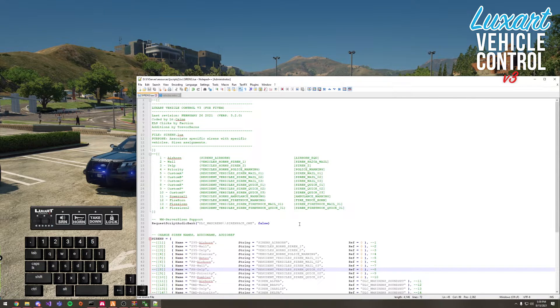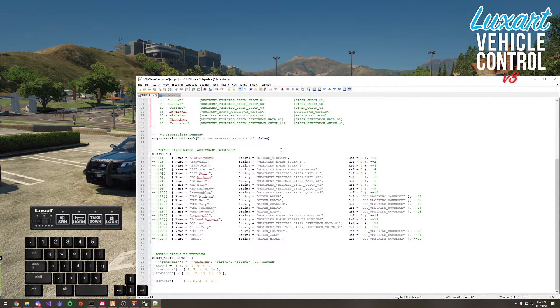The biggest feature is the expansion of the number of siren tones available. Similar to Siren Mastery, it enables additional siren tones used for sheriff, FIB, highway patrol, bike, etc. Looking at the sirens.lua table included with LVC: the left side is the siren ID, the middle is a string passed to a native function in GTA to play that sound, and the right is the specific wave file. We're now expanding to all these different wave files.